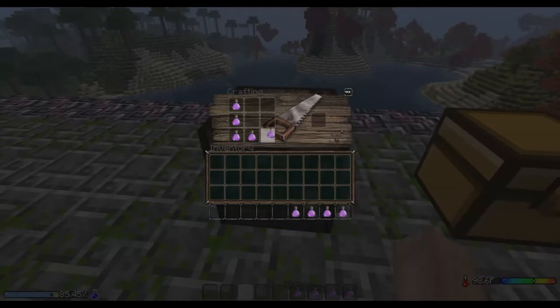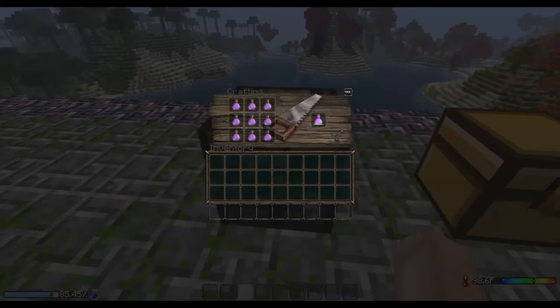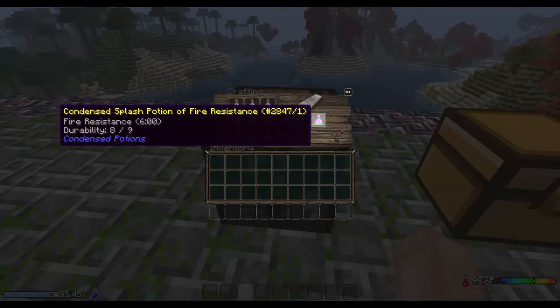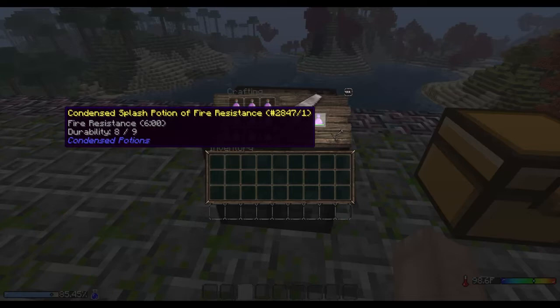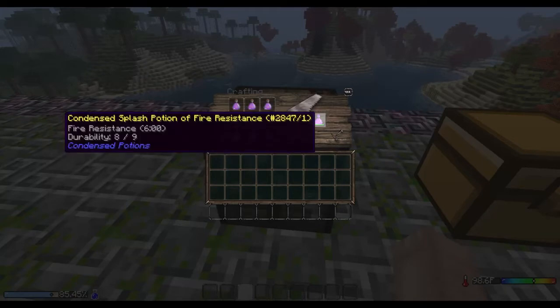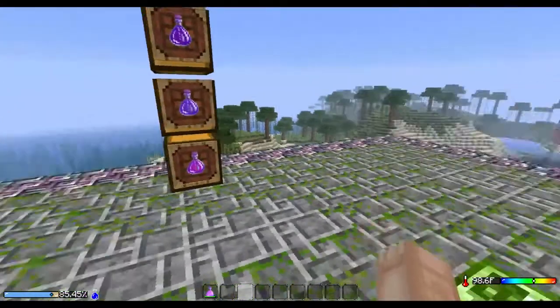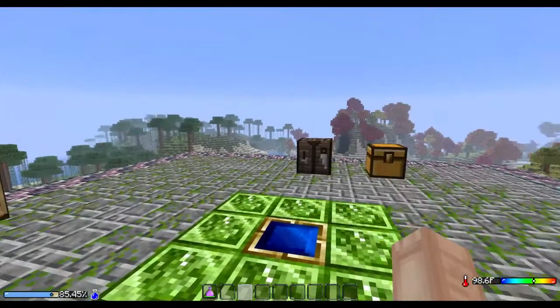Now unfortunately, I've run into a few problems with this mod, mainly due to ID conflicts. It's been quite a few times where I've installed the mod, and because it doesn't really handle IDs the way many Forge mods want it to be done, it doesn't really register, so it ends up with an ID conflict. So as we can see, we have a Condensed Splash Potion of Fire Resistance, and it says it has durability eight out of nine. Now I think that's an error — I think it still does have nine uses.